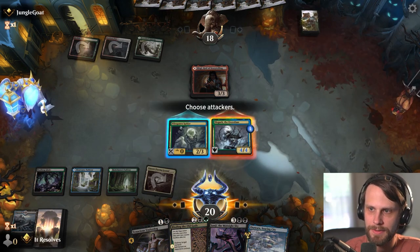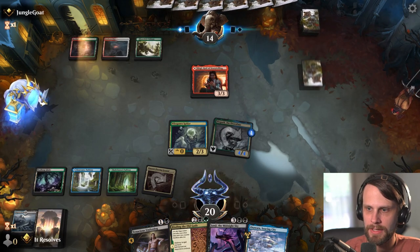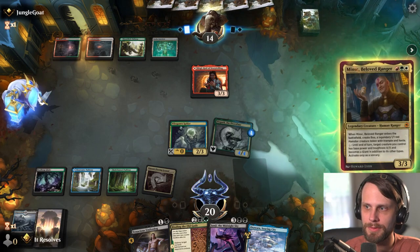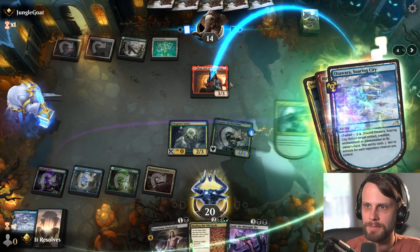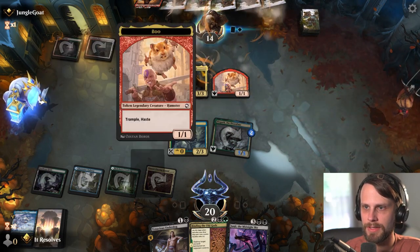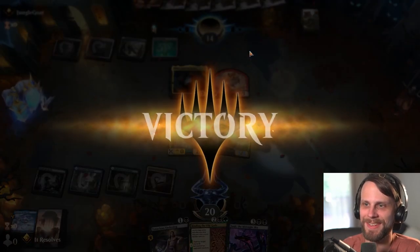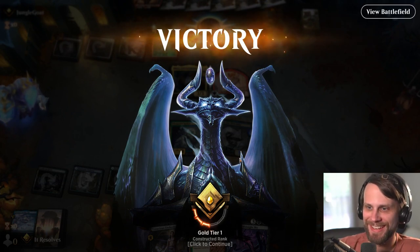I think first things first we are just going to attack here. I think I'm actually going to leave up the Soaring City. Bergy is obviously a combo piece card — whatever you cast a spell, you add red and you don't lose that mana, so it gets very good. This also throws a +1/+1 counter on Slow Gurk. And there we go — we actually just immediately got him. Strong start, that was really good. Power Dragon, we're doing it! Let's jump into game two.